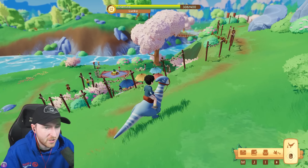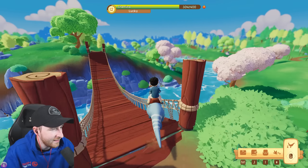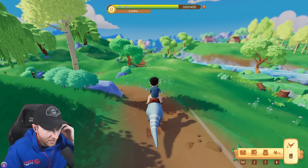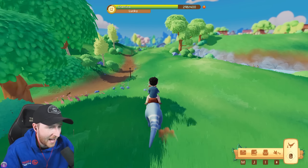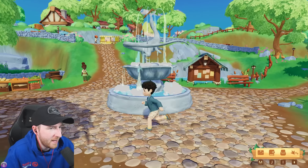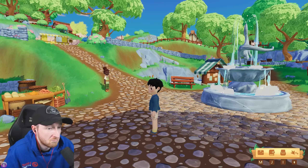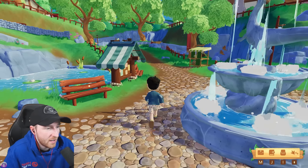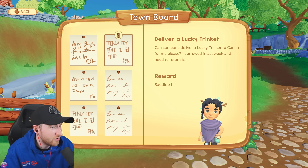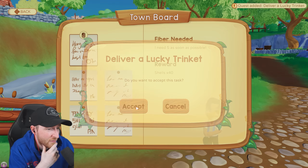I think what we're going to do is head back home. I'm going to guess there's no one in town. This is our first festival, I want to see how this all works. Is anyone actually here? Just the girl that paints the houses and then some random NPCs. Are there any missions we should probably do? Get a saddle. Deliver a lucky trinket to Colin - and you get a saddle for it.